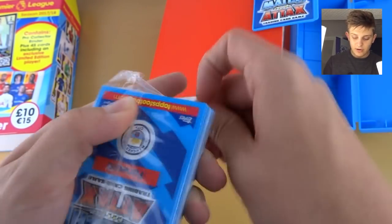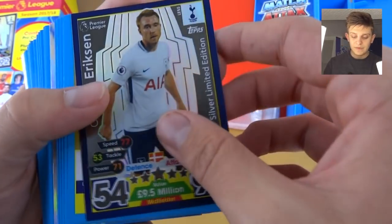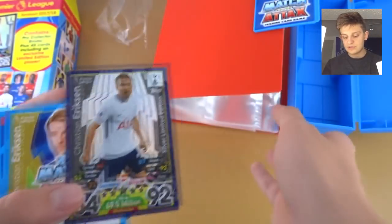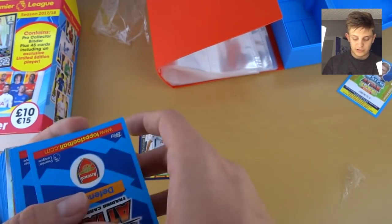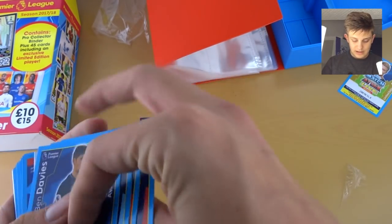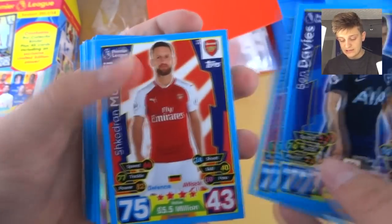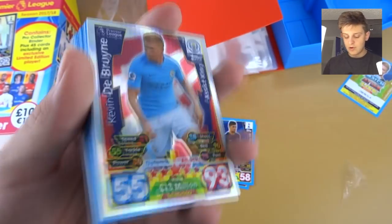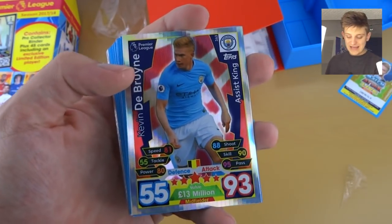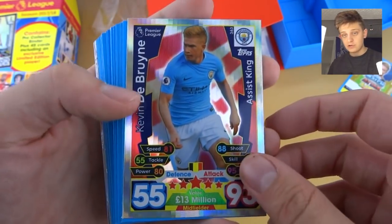Let's see what we get in this. Got a Man City forward at the back here. The intents will be at the back just like it would be with a mini tin. There's the Ericsson card in the flesh looking absolutely stunning, so we'll put him just down there. Awesome. Then we've got the code for Christian Ericsson, and then we do have the following cards: Ben Davies away kit, Mendy, Jordan Henderson, and Mustafi. And then we have the assist king Kevin De Bruyne — 93 attack, at 13 million. What a card he's got this year.